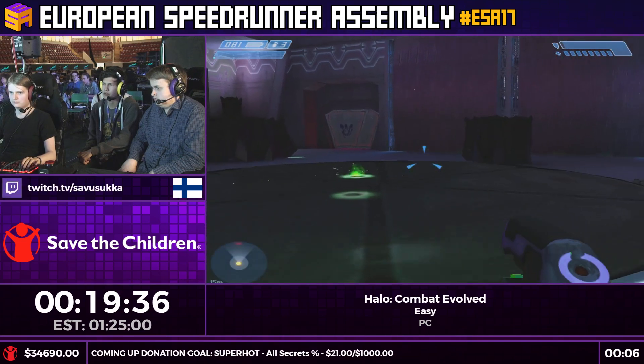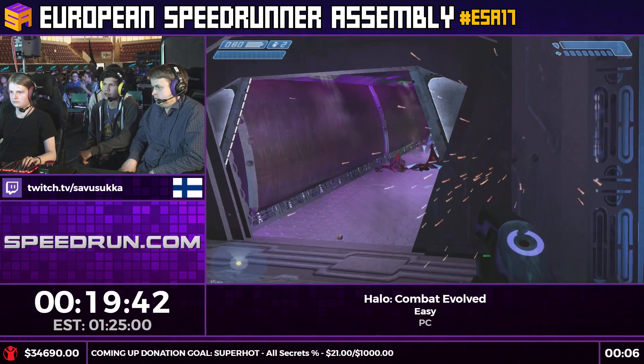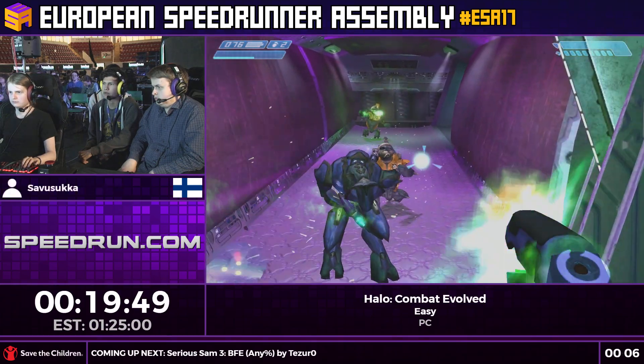All these waves are random. You can get three different groups: an elite and two grunts, an elite and two jackals, or four grunts. We generally want the elite and two grunts because the elite is pretty easy to take care of, and the grunts are very easy as well.